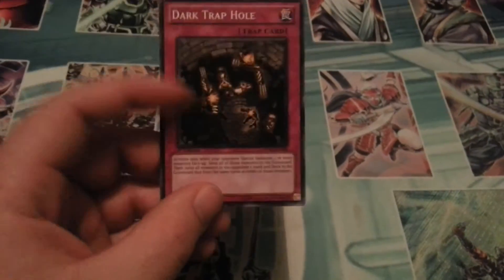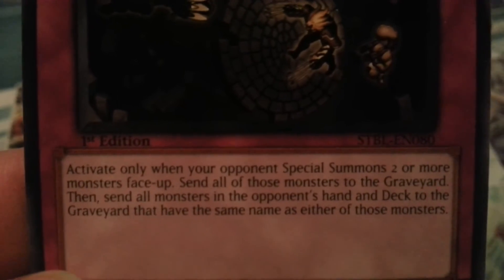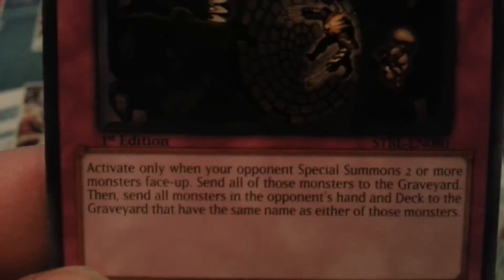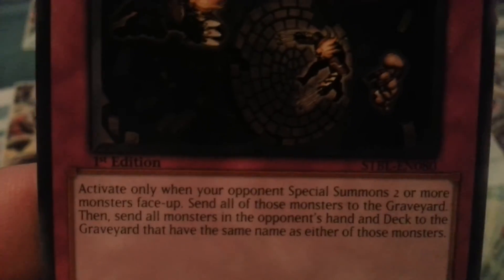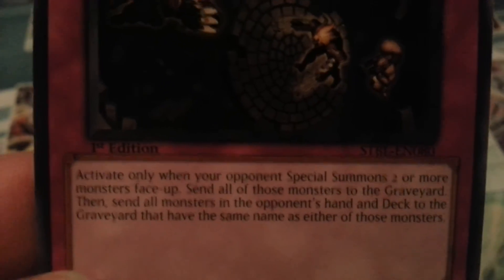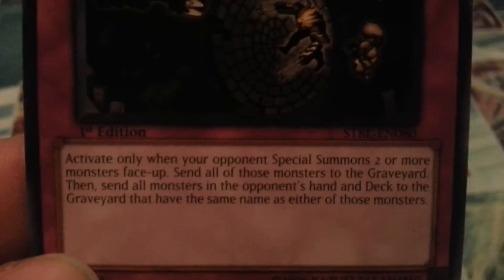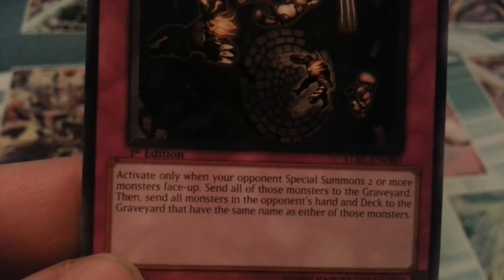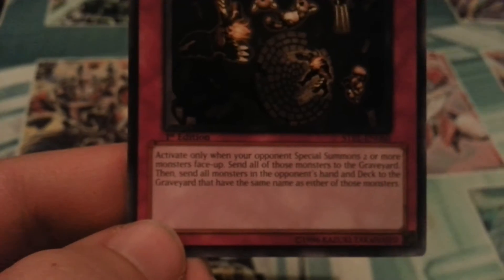This card right here — let me see if I can zoom in. Activate only when your opponent Special Summons two or more monsters face-up, then send all those monsters to the graveyard. First off, it does not destroy them — it sends them to the graveyard. So if they Pendulum Summon three or four monsters, they're all going to the grave. Then, send all monsters in the opponent's hand and deck to the graveyard that have the same name as either of those monsters. So if they summon three monsters with three different names and have multiple copies in their hand and deck, this card will send every single one of those to the grave.